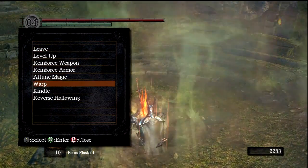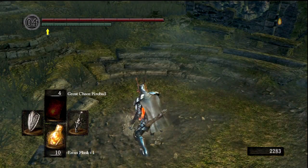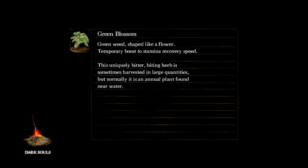Anyway, I've decided that we are going to go to an area known as the Duke's Archives first. So in order to get here, first we're going to go to Anor Londo, and then we're going to make our way through the orange sunlight gate that we couldn't get to before.